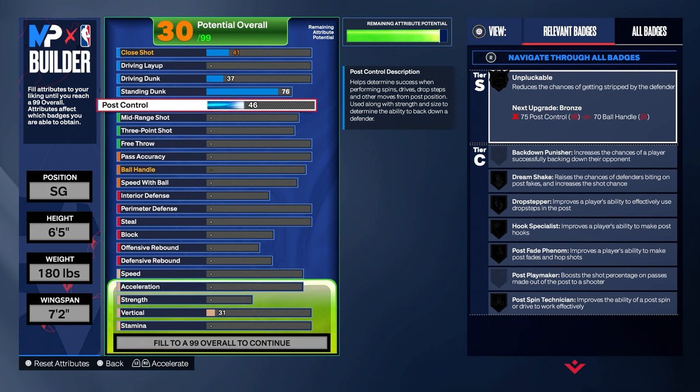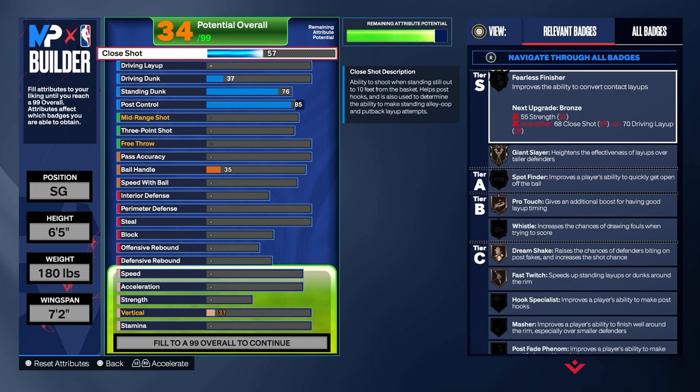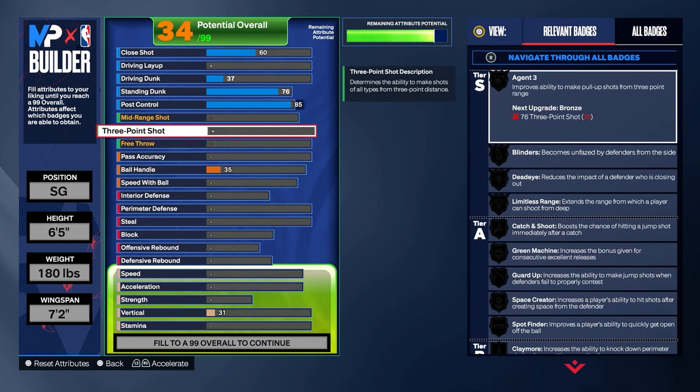I went with post control here — it's a super cheap attribute and I wanted to get Unpluckable on at least silver, because even on a lock build with low ball handle I'm still gonna go get my bucket sometime. You automatically get the pro dribble style and we'll end up having a high mid range, so you want to be able to rip through or do a snatch back and try to get a middy sometime. The last thing here is taking close shot up to 60 — not because we need it at 60, but it's going to end up going to 60 when we turn our mid range and three pointer up.